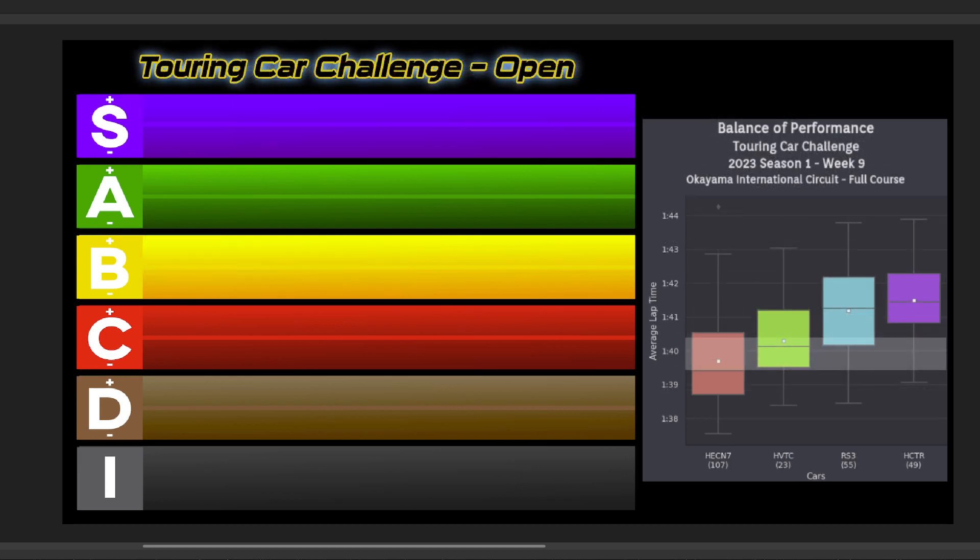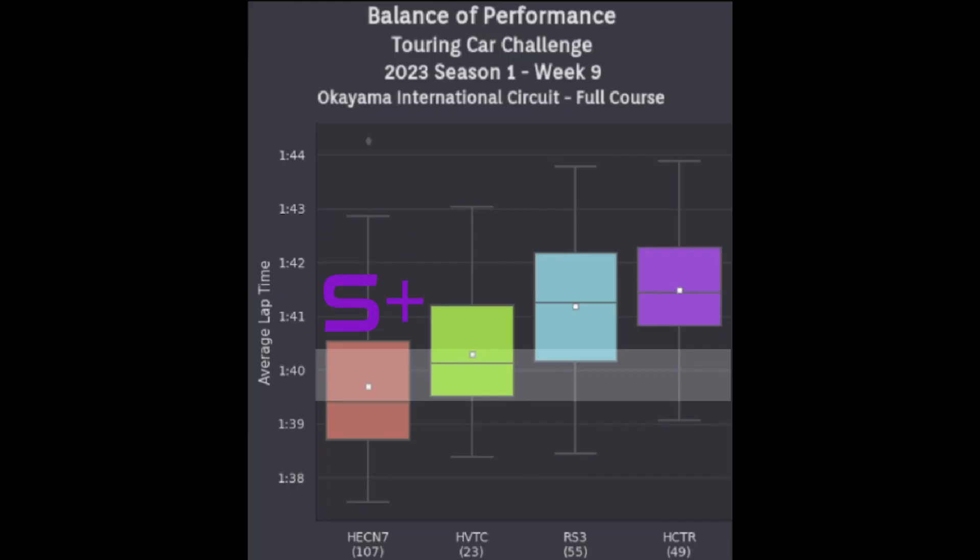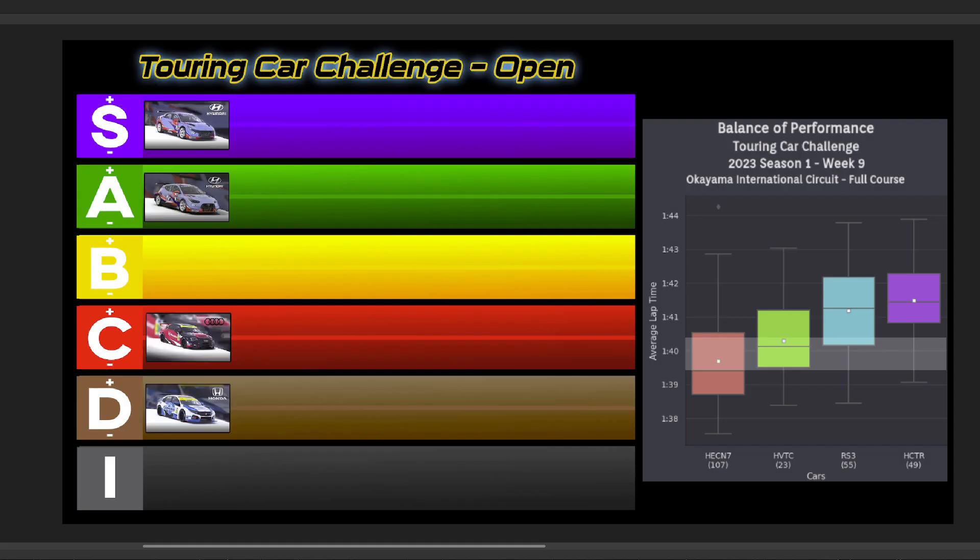And for the Open Series, as we have seen before this season, the Open Setup adjustments spread the field quite a bit. The Elantra still maintains an S+ status. The Veloster moves up into the one-second window to the Elantra median pace, going A. However, the RS3 and Civic have an even greater delta gap here, with the RS3 at C and the Civic going D. And here's your Touring Car Challenge Open Setup Tier List for this week at Okuyama.